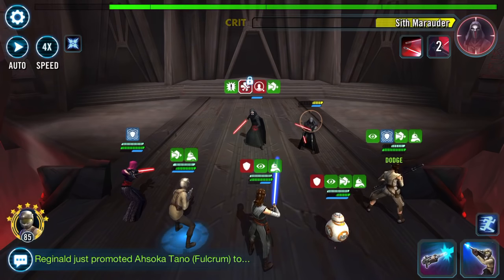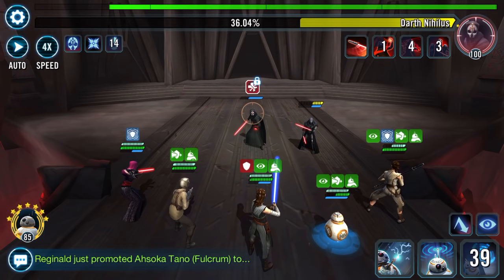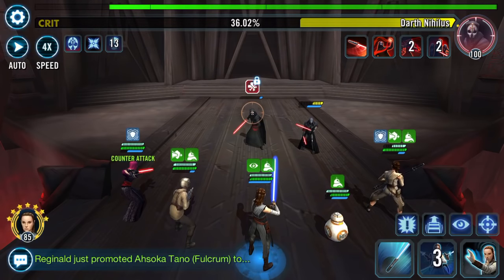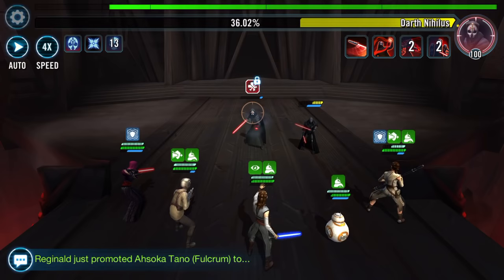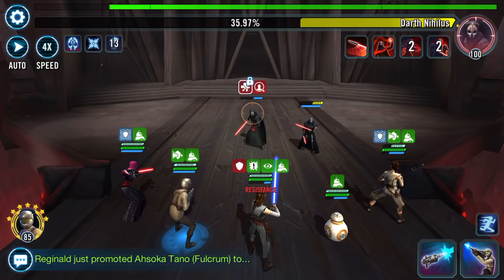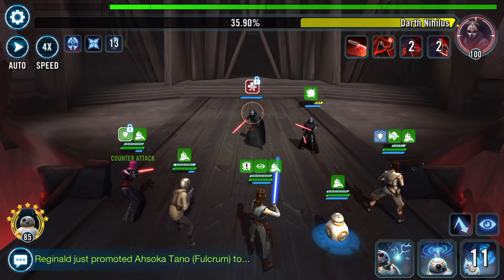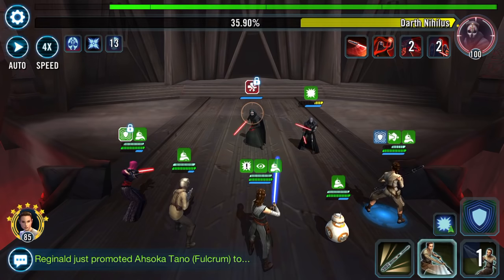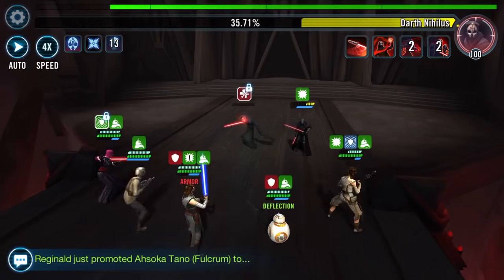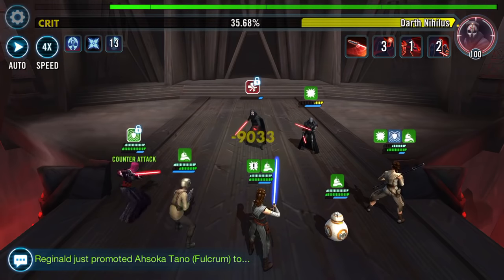Let's see if we can get a weaker Marauder. Now we're into making damage. I want to get that shield onto my Visas Marr. Pop that on. Now let's see if we can rack up some damage. I'm liking the fact that BB-8 is coming along with Visas doing her countering.